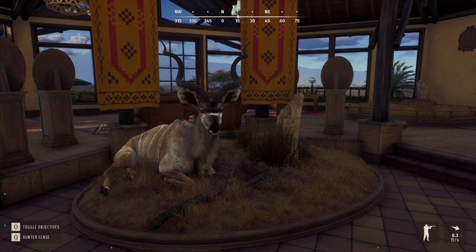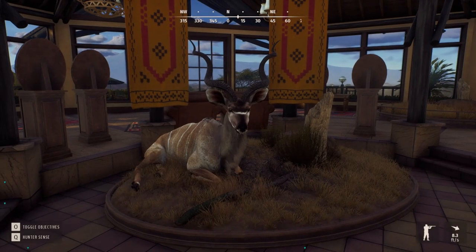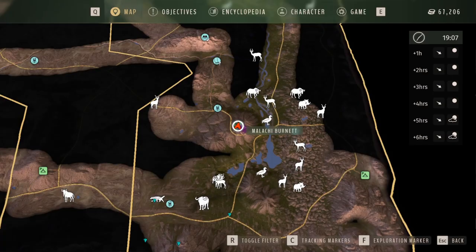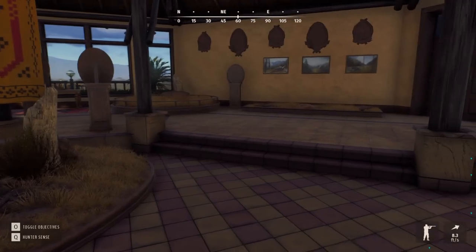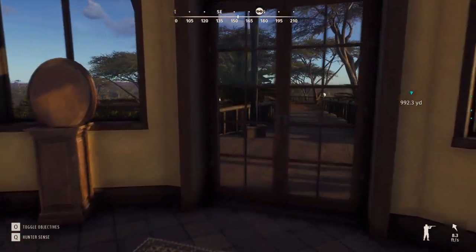I hope everybody is doing well. So today we're going to do a little bit of hunting and talk about how to get some money in this game. The animal we're looking at — a kudu, if I'm saying that right — is kind of a hint as to what we'll be hunting. I've got $67,206, so let's see what we can do about increasing that amount.